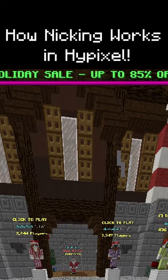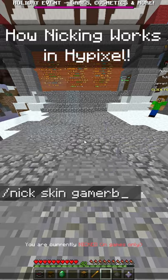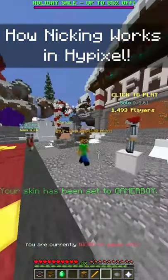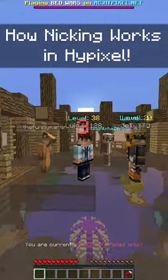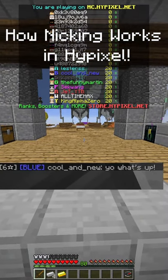I'll choose this one. And that's all you really have to do. If you want, you can change your skin to something else by doing this. You won't be nicked in the lobbies, but once you join a game you'll be completely concealed. It'll even change your level so they'll never know you're not a noob.